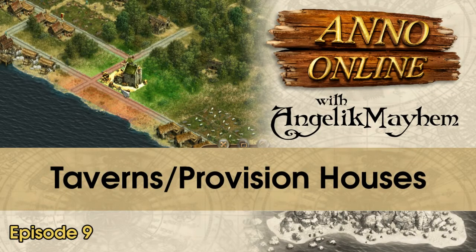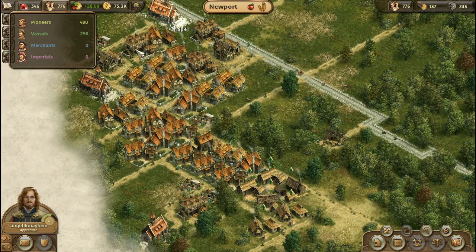What's crackin' people? Angelic Mayhem here! I have accomplished the goal that I set forward this morning of moving all of my vassals out here to one location. And in addition to that, I am now at, as you can see, 296 vassals.